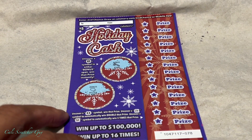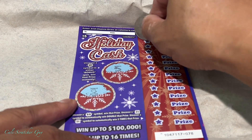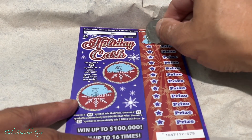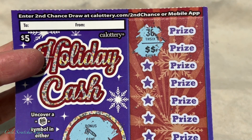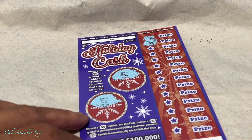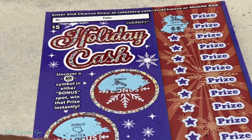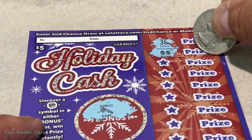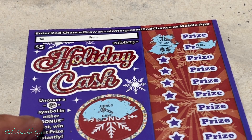Now let's play the main game on the right side — uncover a double money symbol, two-time, or five-time to win. Oh, we got a winner! Nice — a double money symbol right away. It's always exciting when you get a winner right away. Let me zoom in so it'll be a little easier to see what the prize value is.